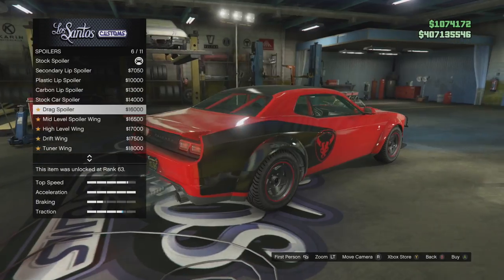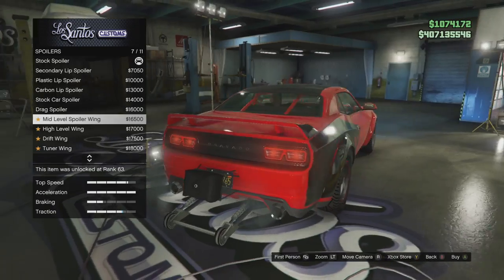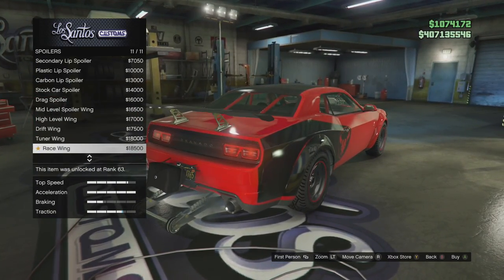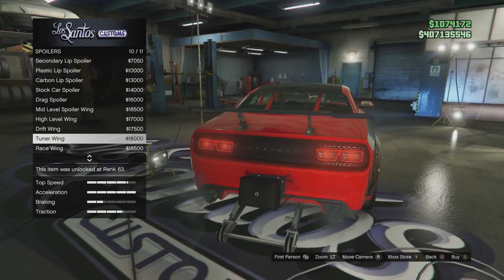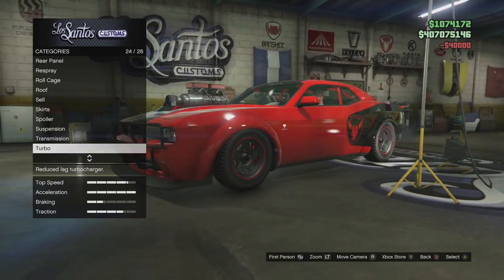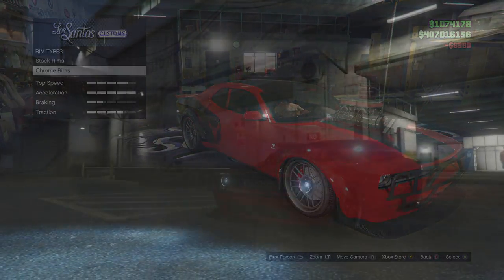Spoiler — let's see what we got. I don't think we're gonna get too many big wings. I like that drag spoiler a lot. Mid-level spoiler wing — it looks weird but I kind of like it. Tuner wing, race wing — we don't even have any big wings. I'm going drag spoiler. Transmission: race transmission. Turbo of course. Wheels — I like these ones here, organic type zeros.